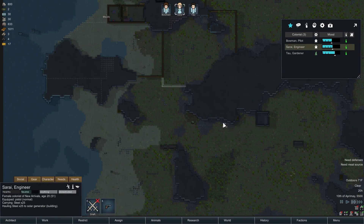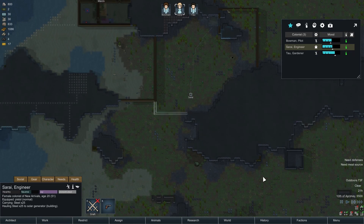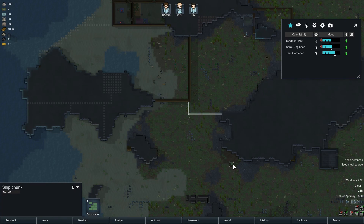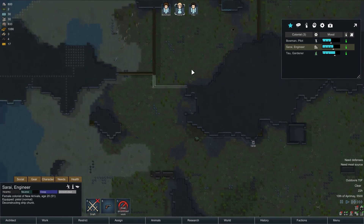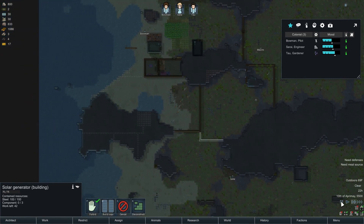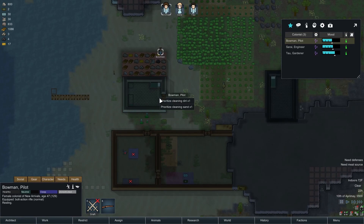How much is needed left in here? She's carrying the steel — she's gonna need three components. It's almost night time. I may consider just having her mine, or deconstruct that. Let's deconstruct that. She wants to play apparently, but she doesn't really need to play. So that has everything there. And we got a little bit of dirt and stuff there, so maybe I can have him clean up a little bit.